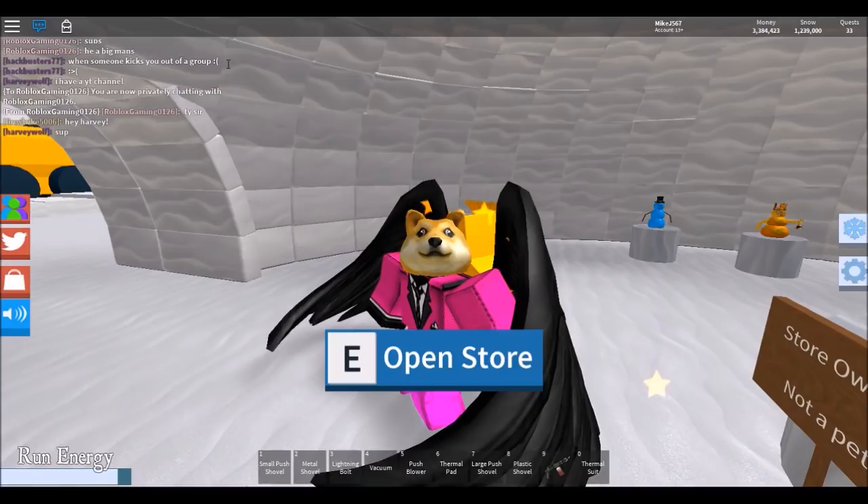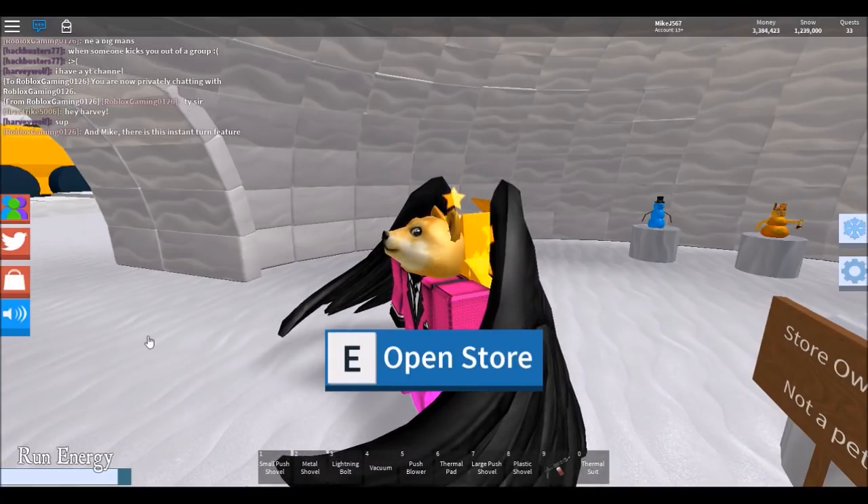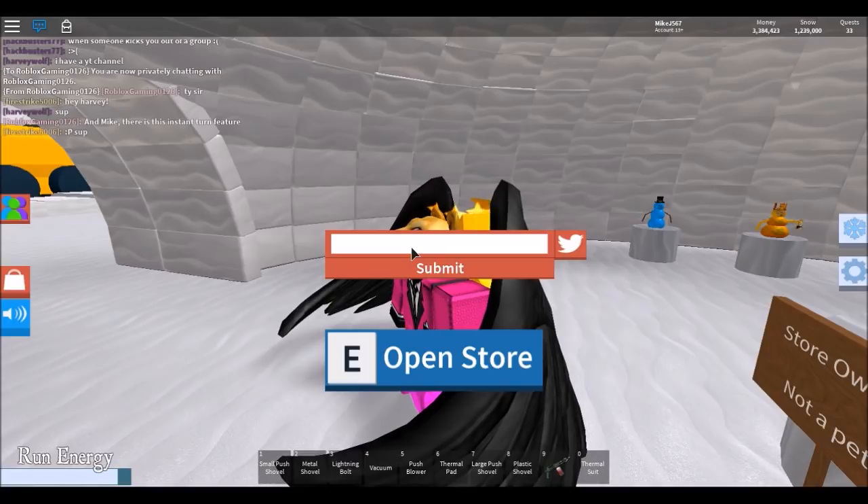The igloo is actually on the right side of the city when you're facing towards the snowman. You'll see a small little igloo on the right side of the city, and what you want to do is travel over and enter in the code: Diamond Snow. That's how you get the blue snowman — that's the code that everyone's been wanting to know.